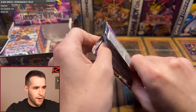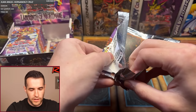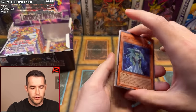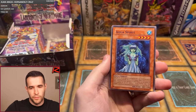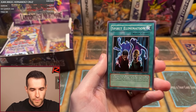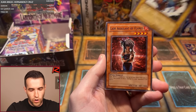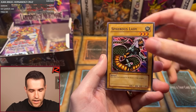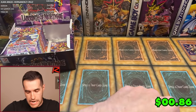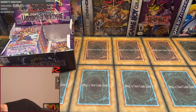Jacob's third pack: Aqua Spirit, Spirit Elimination, Skull Lair, Hysteric Fairy, Ghost of Fled Dreams, Lady of Sailing Flames, Dragonic Attack, Spherous Lady, and Mask of Brutality. An anime card, but not too crazy. It's not all about the raw value when you're opening this kind of stuff — you're looking at graded prices because these come out mint. You have a chance at PSA 9s and PSA 10s straight out of the box.